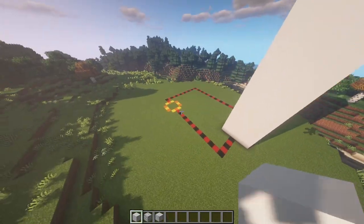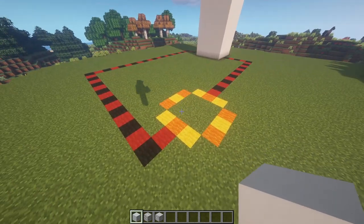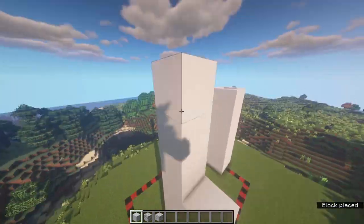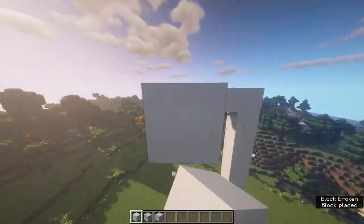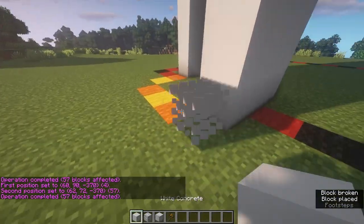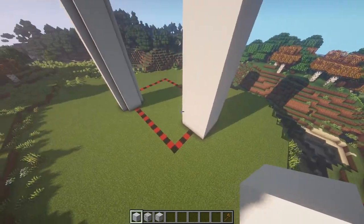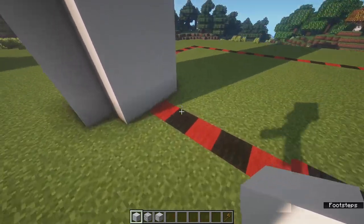Once you've done that, you're going to bring up the back tower, which is more of a circle shape, and you're going to bring this up 19 blocks - so one higher than the front tower. Finally, for the main part, which is 15 by 21, you're going to bring this up just nine blocks.